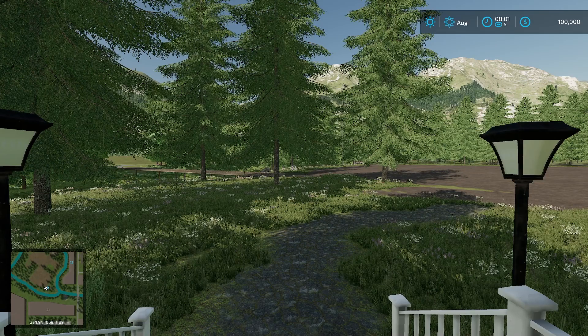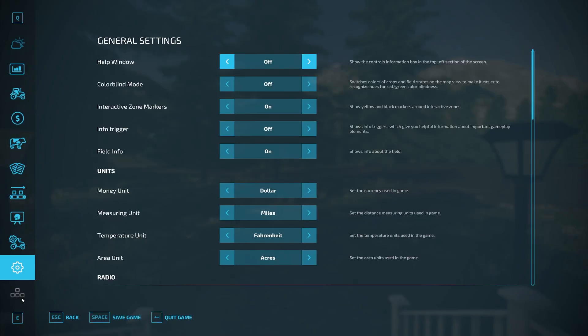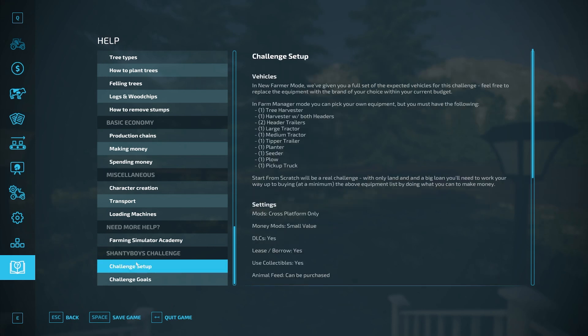We're on the map now, loading in. There is more help in the in-game help menu for the challenge. If you go down to the Shanty Boy Challenge section, here are the rules: in New Farm mode, you're given a full set of expected vehicles for the challenge — feel free to replace equipment with the brand of your choice within your current budget.